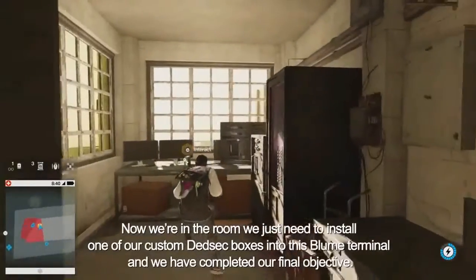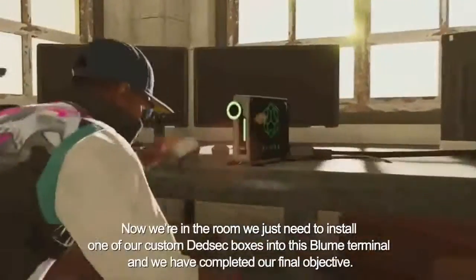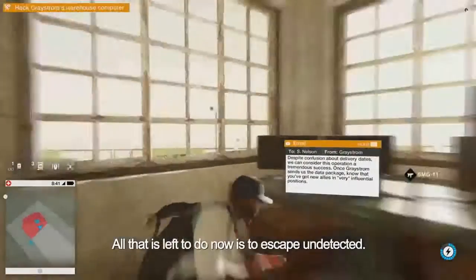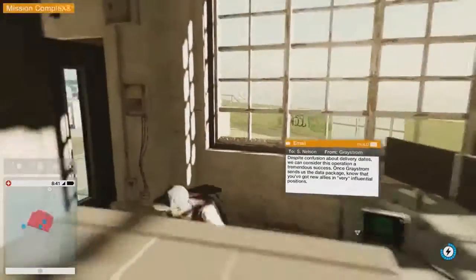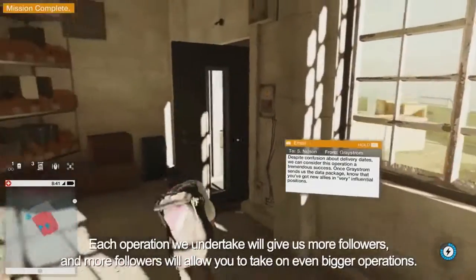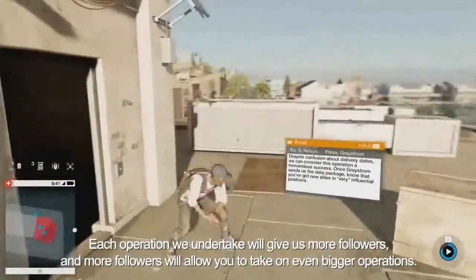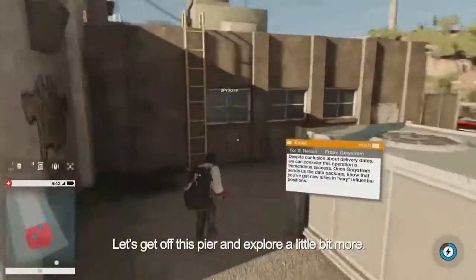Now we're in the room — we just need to install one of our custom DeadSec boxes into this bloom terminal, and we've completed our final objective. All that's left to do now is escape undetected. Each operation we undertake will give us more followers. More followers will allow you to take on even bigger operations, so let's get off this pier and explore a little bit more.